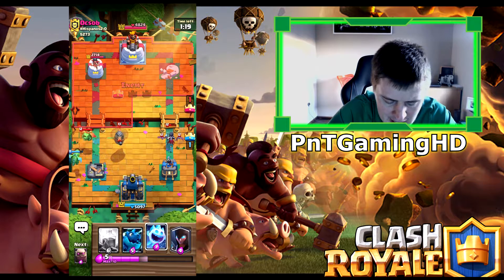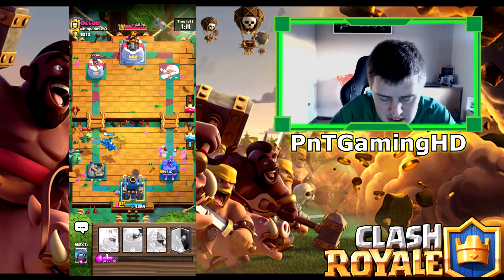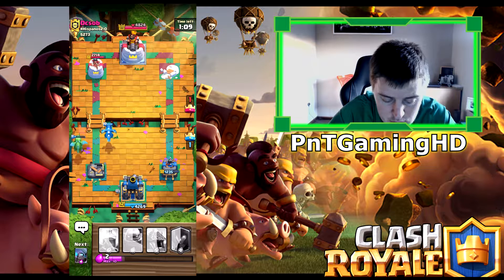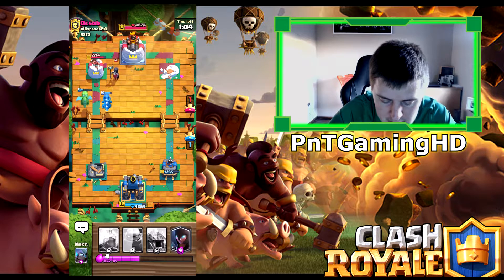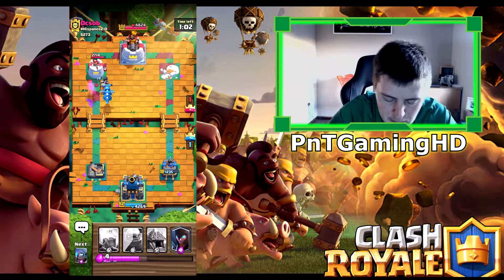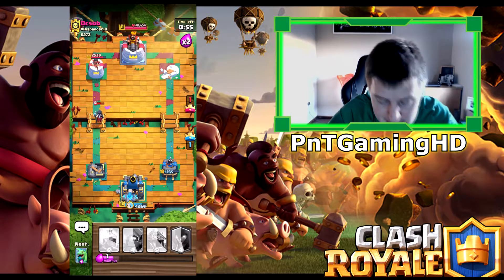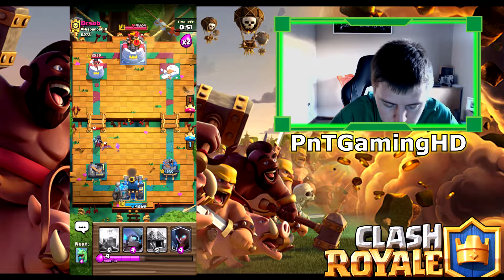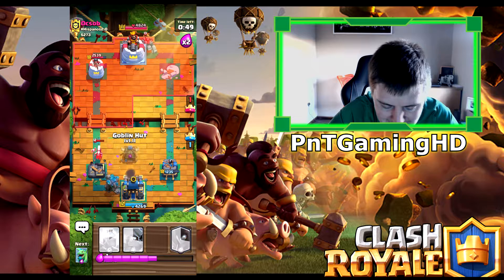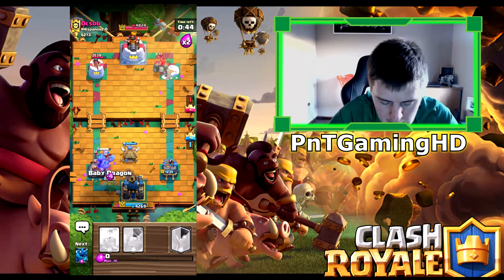That Flying Machine will take out our Goblins. Baby Dragon to deal with the little bats in there and the rest of the troops. Unfortunately he's probably going to take that tower down because of that Flying Machine — it's just too good. I should have added it to my deck but I didn't. My Ice Spirit takes out the right-hand side push, which is a very good push, and he's done a lot of damage to our right-hand side tower.